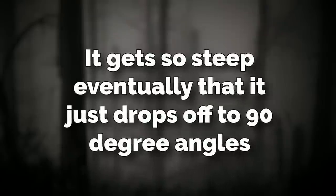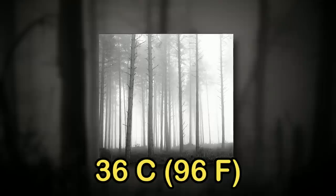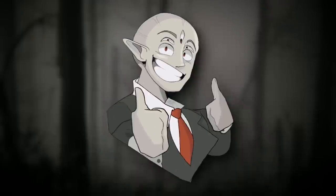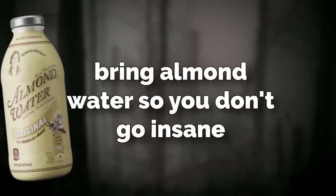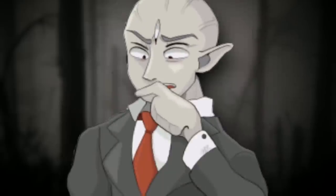It gets so steep eventually that it just drops off to 90 degree angles. The forest is also always covered in fog, and it's really hot and humid. It stays around 36 degrees Celsius or 96 degrees Fahrenheit, which is really hot. Since it is so hot, it is recommended that if you do come here, bring almond water so you don't go insane. However, you probably shouldn't come here, and you'll figure out why very soon.